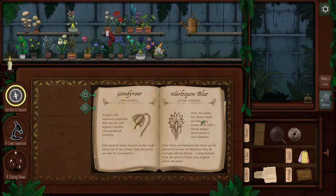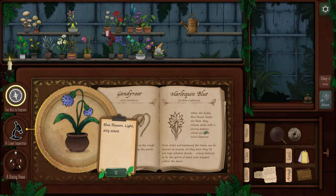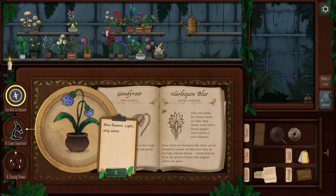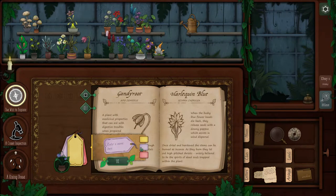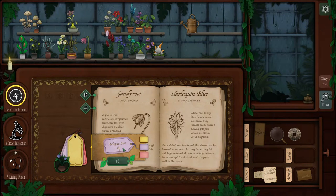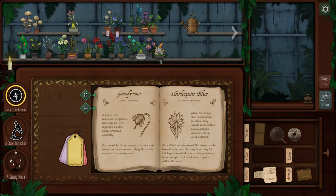Harlequin Blue — I actually think this might be Harlequin Blue. When the bushy blue flower heads die back, they release seeds with downy pappus, which assists in wind dispersal. Once dried and hardened, the stems can be burned as incense — as they burn, they let out a high-pitched shriek, widely believed to be the spirits of dead souls trapped within the plant. So I'm going to label this one with purple because it's my guess. We're going to call this one Harlequin Blue — 'shrieks on burn.' I think I'm going to start them alphabetically once I really know what they are.